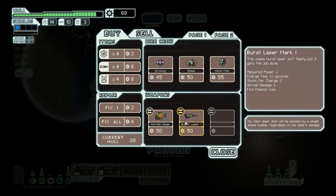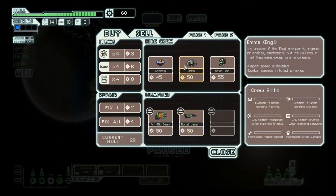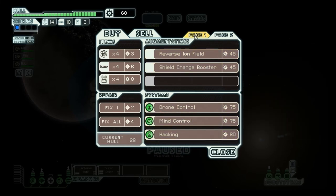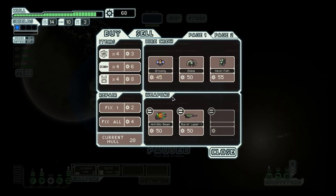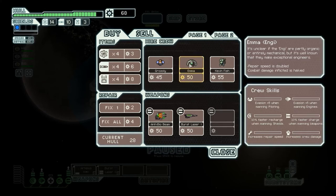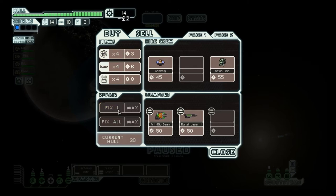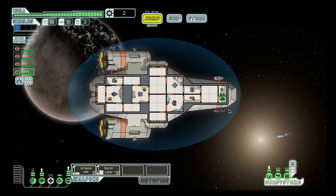Let's see what else they have: a shield charge booster, reverse ion field, hacking, and drone control. A lot of this stuff is really good, but I can't justify getting any of them. I think I will, however, get Emma the engie. I'll buy some fuel — all of their fuel. Okay, we've got two scrap left. Welcome aboard, Emma. Let's put you on shields. I usually put an engie on shields mainly because if the shields ever get damaged, I really want them repaired quickly. Engies, unlike humans, repair twice as fast. However, they deal half as much combat damage in a crew versus crew conflict.